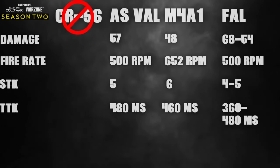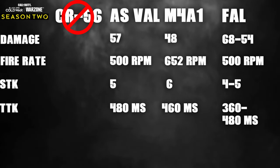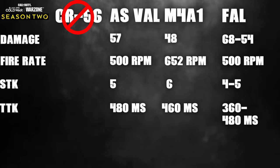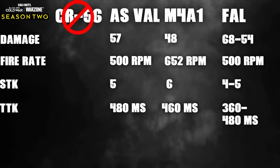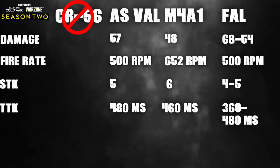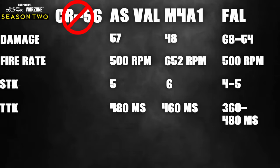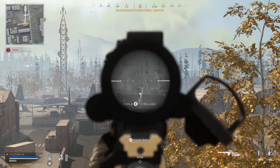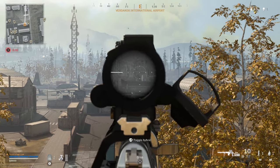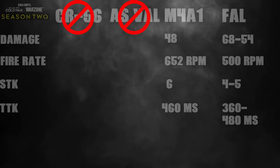The AS VAL comes in at an amazing 480ms TTK — faster than both the DMR-14 and the Type 63 — but it's only 18ms faster than the Type 63. The problem: the AS VAL has a 10-round magazine with no extended mags available. Shaving off two frames off your TTK is not worth having 150 less ammo. There's also a huge problem with the AS VAL's bullet velocity — at 50 meters you really start to struggle. The bullet drop and velocity make it difficult to hit anything, so the AS VAL earns a spot below the DMR-14 and Type 63.